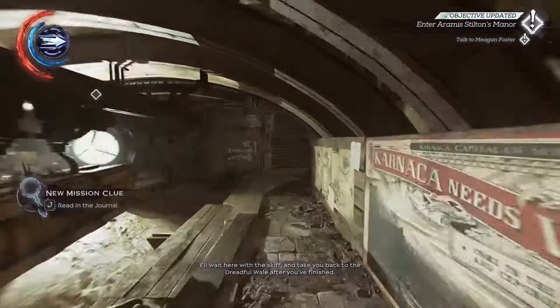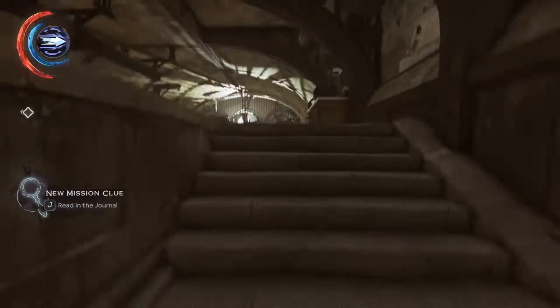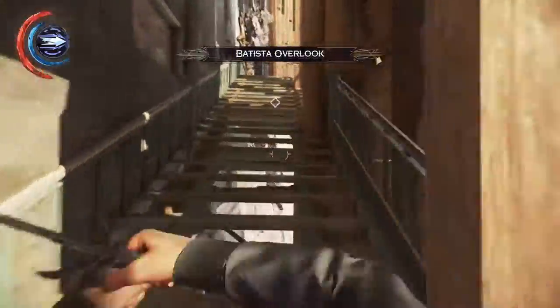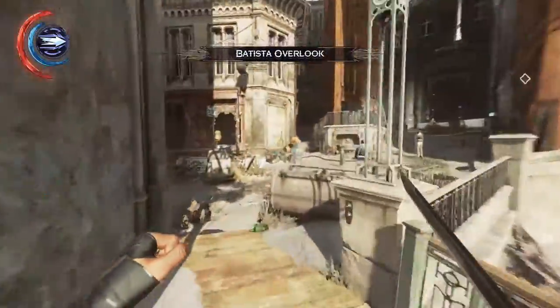Welcome to episode number six of my all-collectibles walkthrough for Dishonored 2. This is mission six, the Dust District. I am playing High Chaos as Corvo.